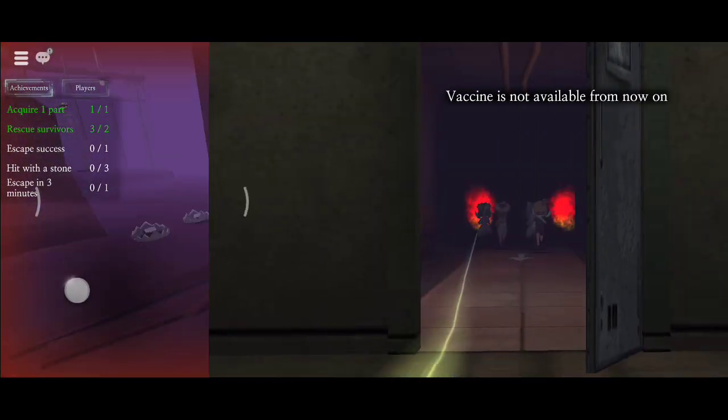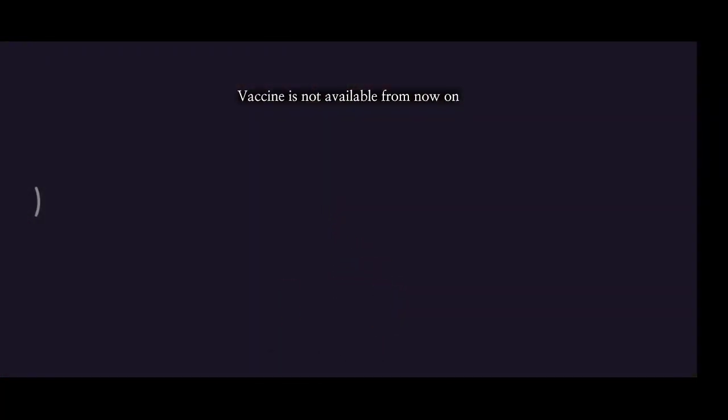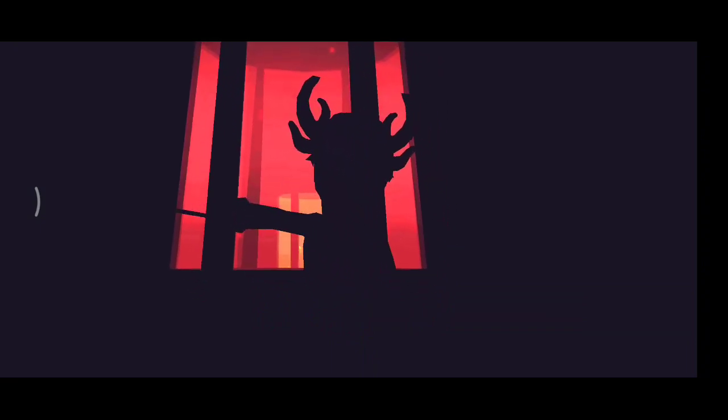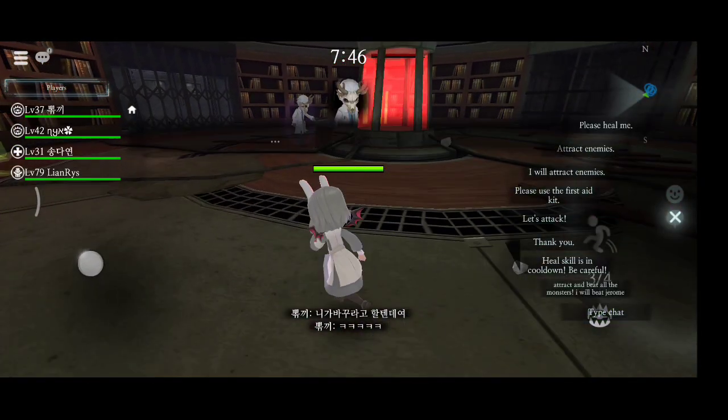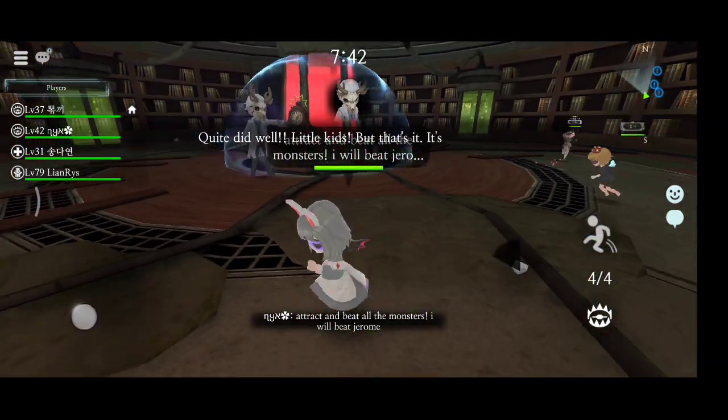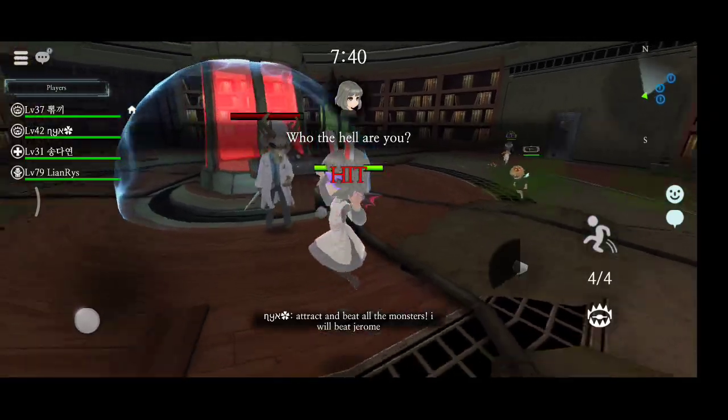Let's try for story mode episode 2 hard. There are still many players who don't know the most suitable custom macros for this episode. In this case, I use 'Attract and beat all the monsters — I will beat Jeremy.' This command is especially for the puppeteer. See, my puppeteer is beating all the monsters there.